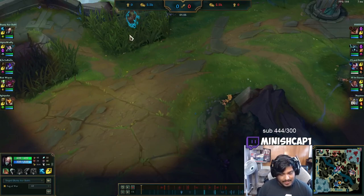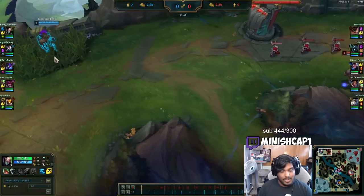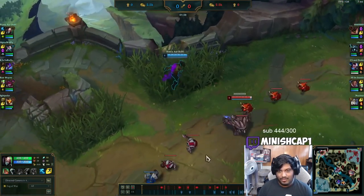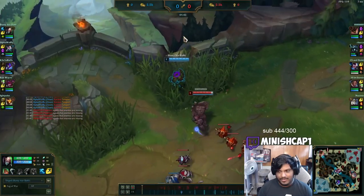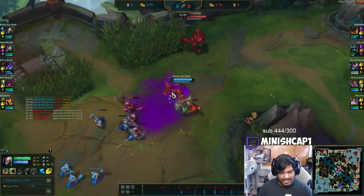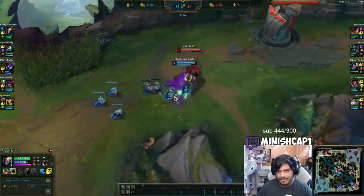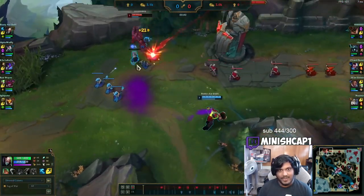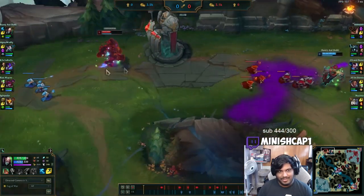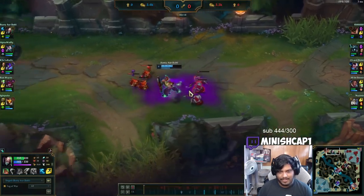This is a Master tier promo game, so we're not looking for the level one proxy — it's very risky. What you can do instead is just start shoving the wave from level one, which is what I do here. I wait for Malphite to walk into lane, and once we decide the jungler is not starting topside, we start pushing the wave at level one. I have a Dark Seal at level one so I have 33 AP and just shove. I auto attack him a bit to force him back under tower, then walk through and take a tower shot because he's trying to freeze the lane on me.